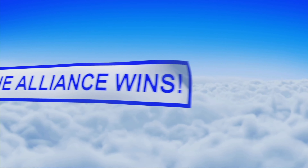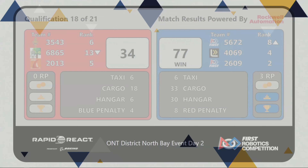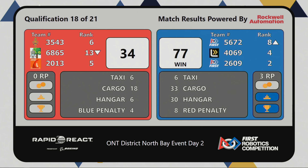It's the blue alliance who wins that match, a score of 77 points to 34. It really was those cargo being scored in that upper hub making all the difference in that match, as well as seeing those two robots hanging from the traversal rung.